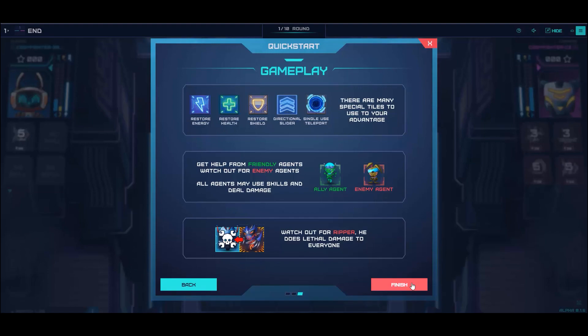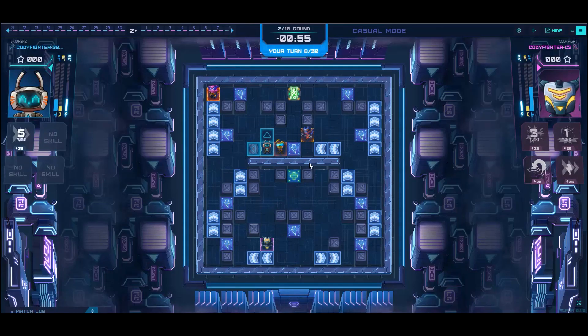You can also get help from friendly agents. And lastly, you need to watch out for the ripper — he does lethal damage and can kill you. In this footage, I was caught and killed by the ripper.